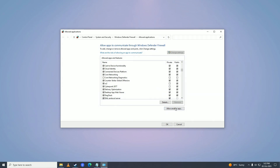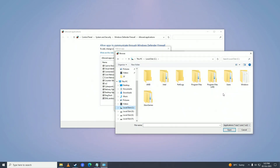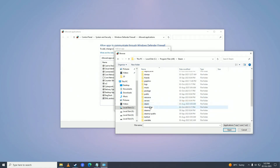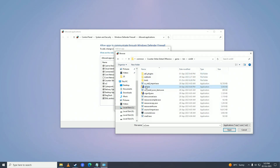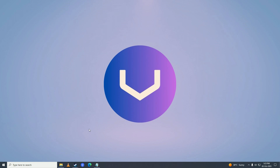If Counter-Strike 2 is not listed, click Allow Another App, then click Browse. Navigate to your game's directory: C drive, Program Files (x86), Steam, Steamapps, Common, Counter-Strike Global Offensive, game, bin, win64, and select Counter-Strike 2. Press Open, then click Add. Counter-Strike 2 will appear in the list — tick the Private and Public checkboxes and click OK. Then try playing your game.